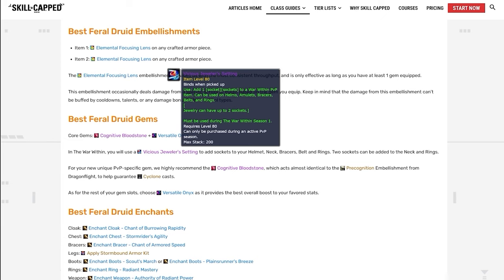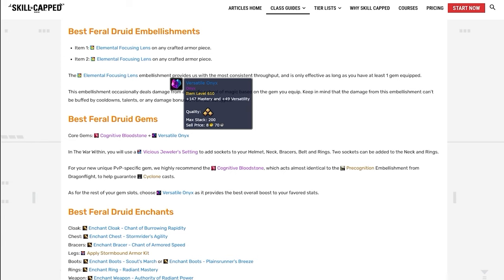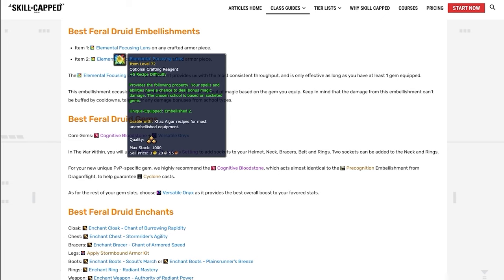Due to the addition of the Vicious Jeweler's Setting, you're now going to be able to add gems to your helmet, amulet, rings, belt, and bracers. One of these can be one of three unique PvP-specific gems, to which the Cognitive Bloodstone suits us best, as it allows you to become immune to any CC and interrupts if you end up juking interrupts, especially if you want to throw out some Cyclones. For the rest of your gem slots, the Versatile Onyx provides the best overall boost to your favorite stats. For your embellishments, we recommend picking up Elemental Focusing Lens as it deals the most consistent damage we can get out of any embellishment. Make sure you have at least one gem equipped, or else it won't deal damage to the target that you're hitting.